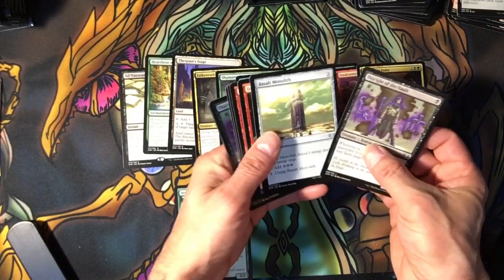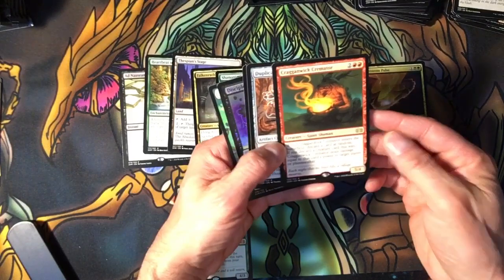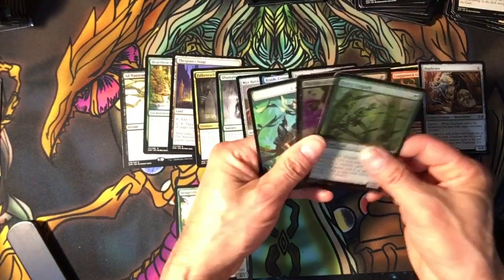There's a Disciple, Dismantle. We have a Giant. Duplicant — nice, nice, nice.